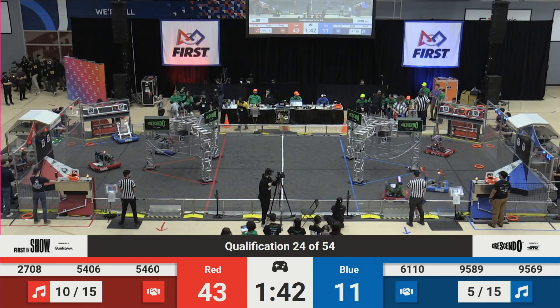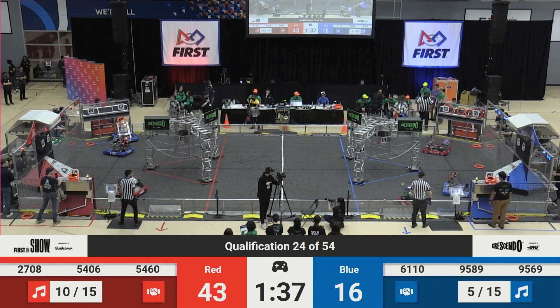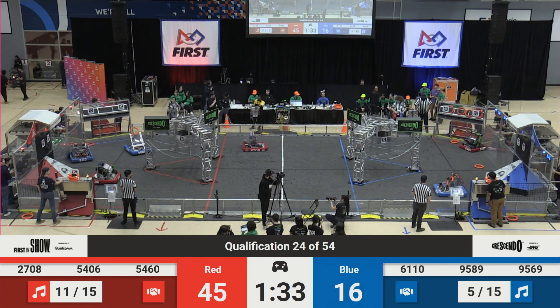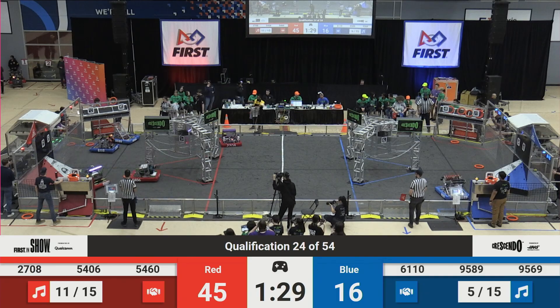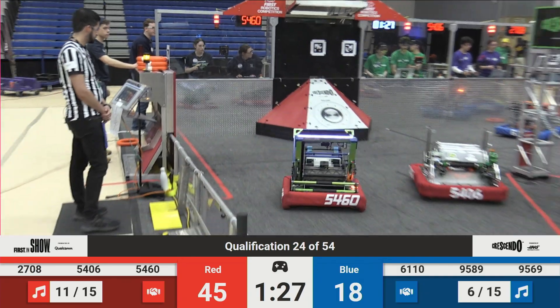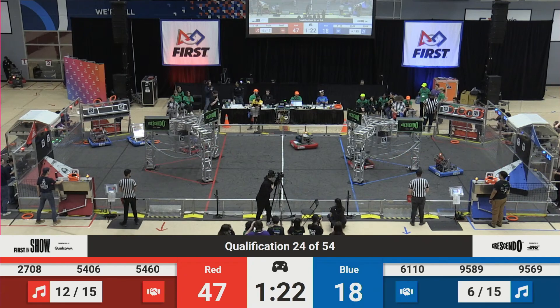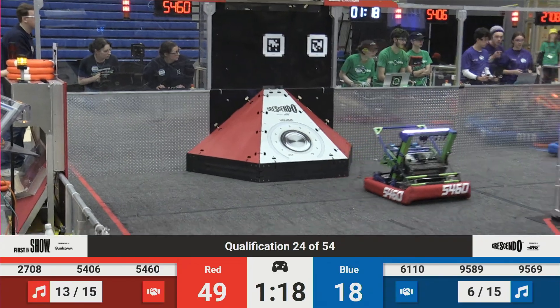Good steal there from Celtex. Unfortunately, a bit of a miss there. And good steal here again from 54-60. Strike Zone. 45-16. All three of these Red Alliance robots have made Einstein finals at least. Lots of skill here on the field as Strike Zone picks up another note. Cruising down, lining up, bang, two pointer.